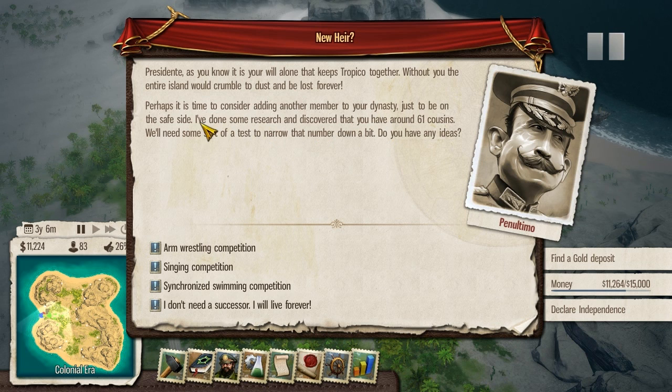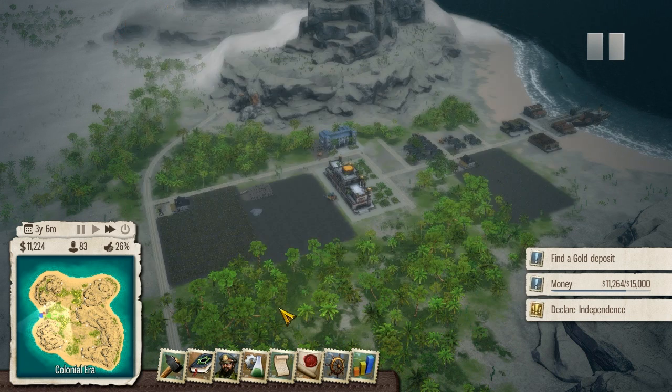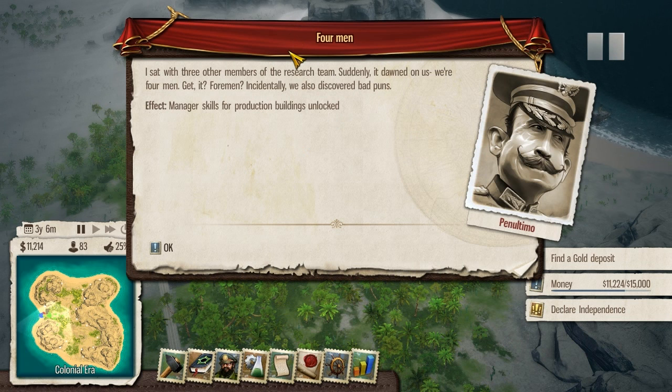I've done some research and discovered that you have around 61 cousins. We'll need some sort of a test to narrow that number down a bit. Do you have any ideas? Armwrestling? Singing? Synchronized meme competition? I didn't need a successor, I will live forever. We're four men - four men? Incidentally, we also discovered bad puns.